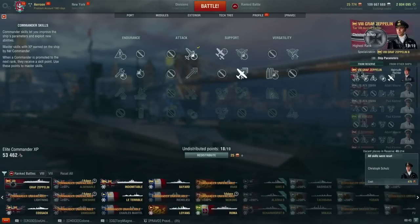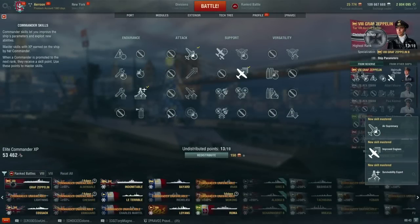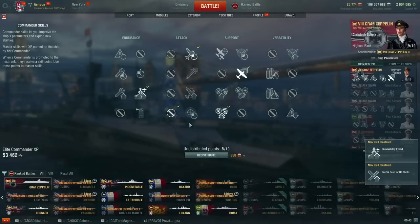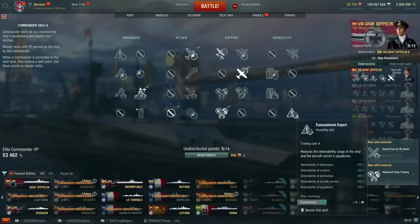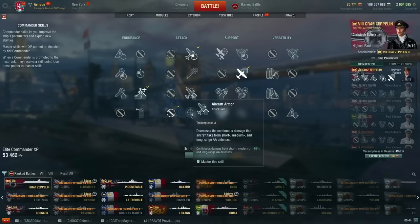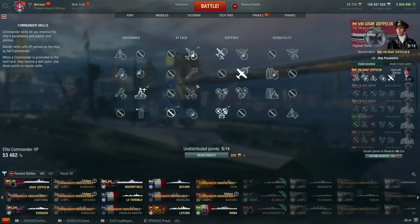Air Supremacy, plane speed, Survivability Expert — because this helps both planes and the ship itself. And I guess now we have four points left over. Maybe I should go concealment this time, or aircraft armor, although I'm not sure how much that matters. I guess Basic Firing Training, right?